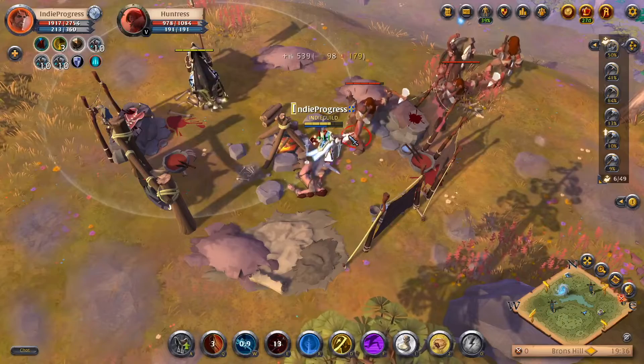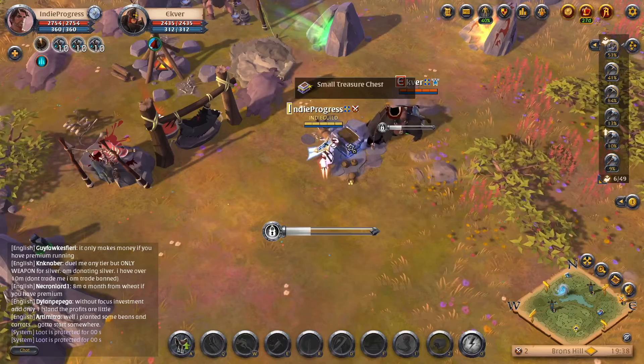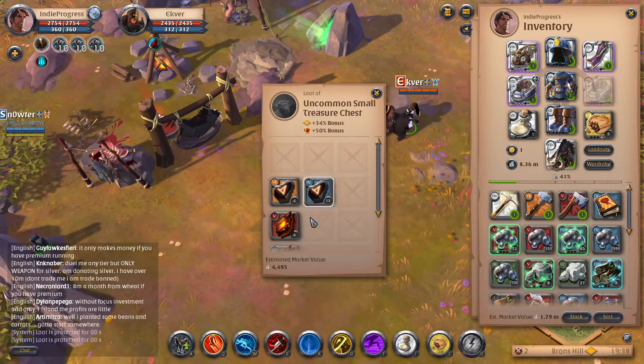I use a tier eight weapon for killing speed. If you hold shift and click, you'll be able to collect items much quicker than anyone else. And you don't even have to PvP normally if people don't fight you.